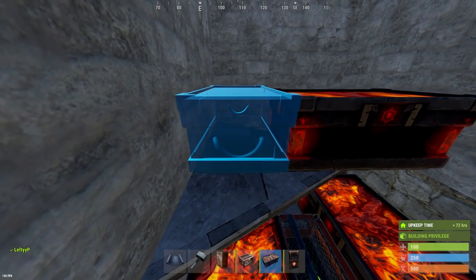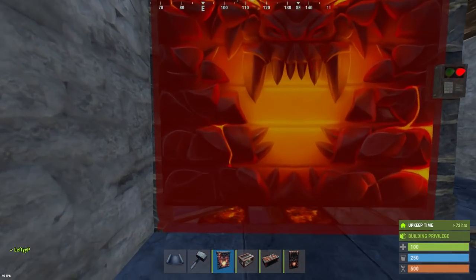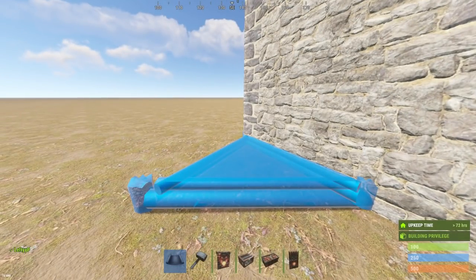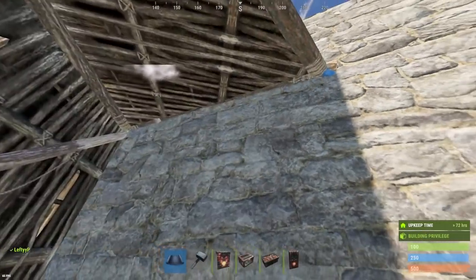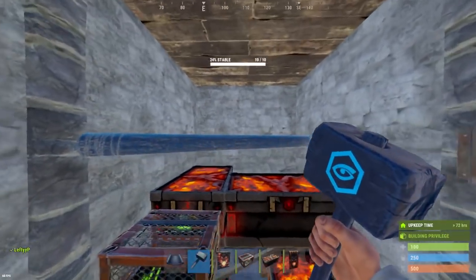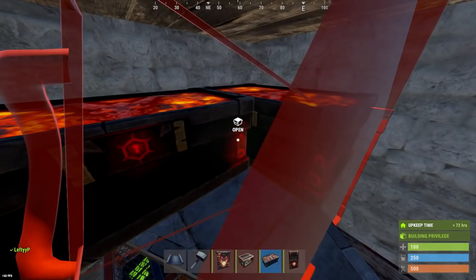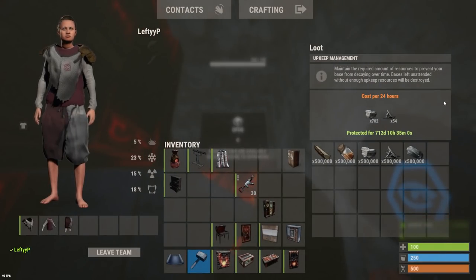Placing our garage door down in front of that, we can place a small box and come out the side. With our twig foundations we can add another triangle on top of that. Place two more boxes on top of that triangle, and now we should be able to access the TC.